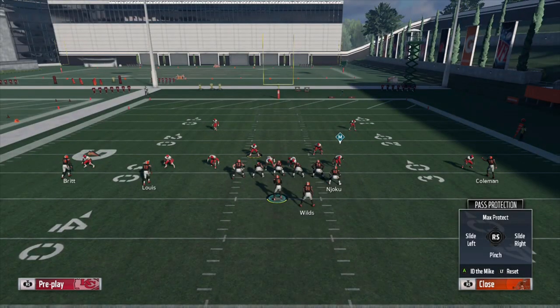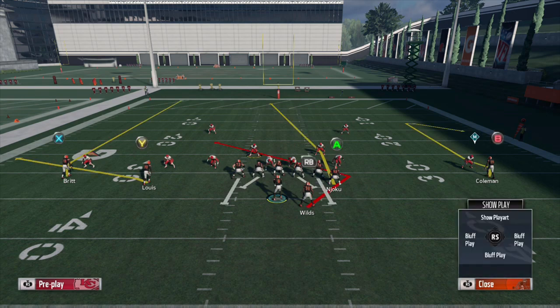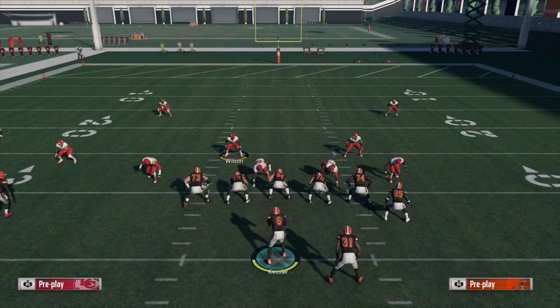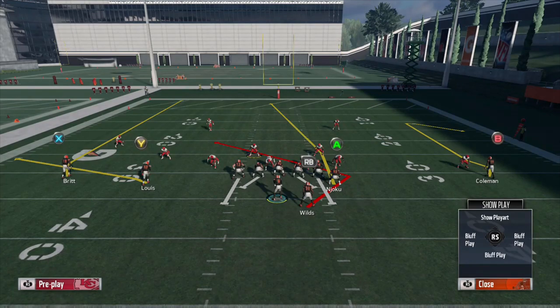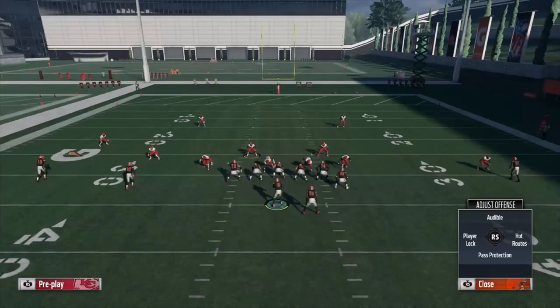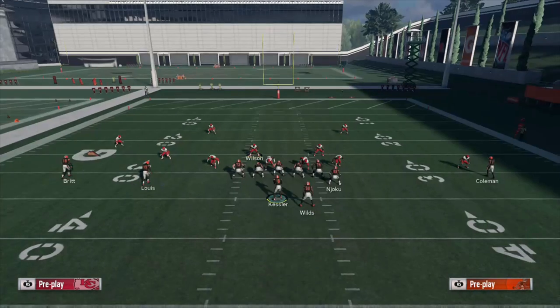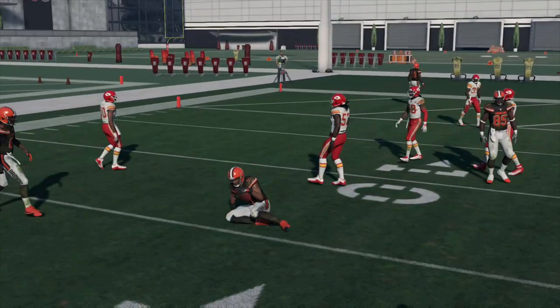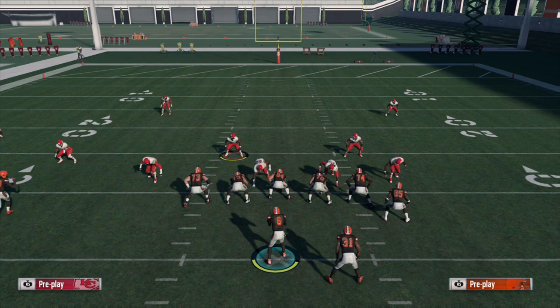This year you don't have to do that anymore. The O-line AI is so much improved — you could probably just slide protect — but now you have the ID the Mic feature where you can highlight that outside defender, identify him as the mic, and your O-line is going to make a point to block him. That's going to give you time in the pocket to let your routes develop downfield, and most importantly, you don't have to sacrifice that angle route out of the backfield for more pass protection. Now you can confidently say: I'm going to identify the guy my opponent keeps blitzing, leave my angle route out there as a hot read, let him clear the zones underneath, and make a play on the ball. That's the second reason — more indirect than direct — but it plays a huge part in not only angle routes but running back routes out of the backfield in general.